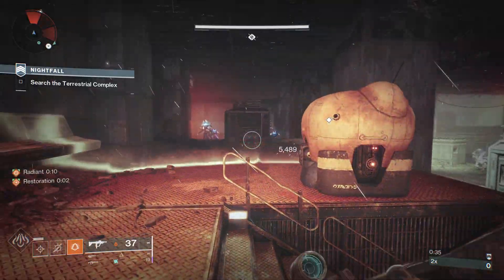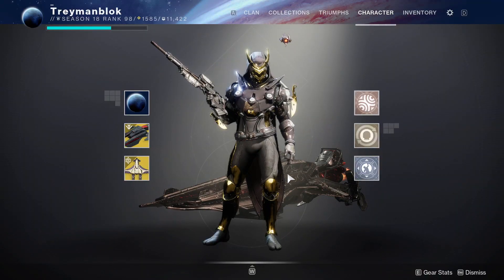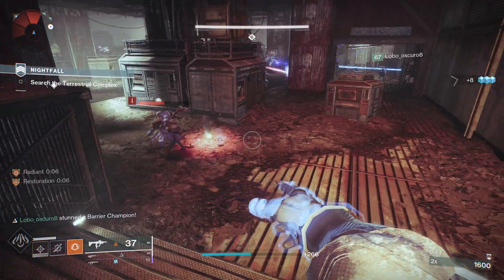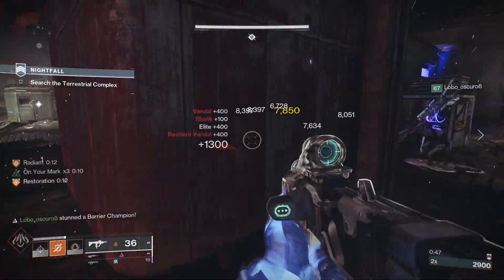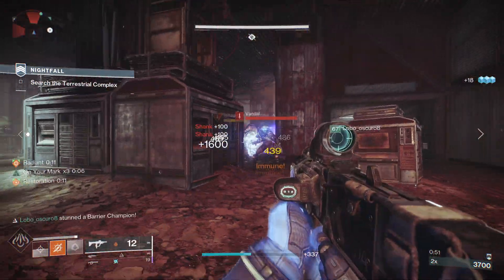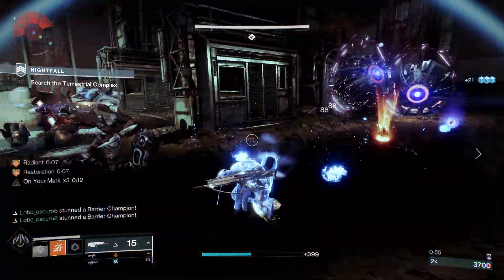Caliban's Hand is back this season, and you know what that means — the drip is back. Seriously, 10 out of 10 exotic when it comes to looks. And to my surprise, it also handles really well even in very hard content. I took it for a spin in a master nightfall while being severely under the recommended power level and it actually blew up my expectations.